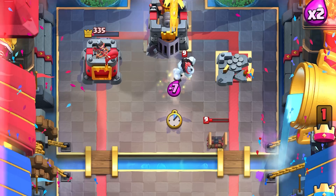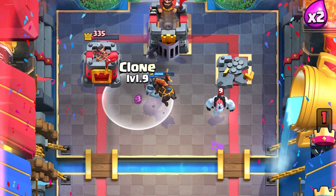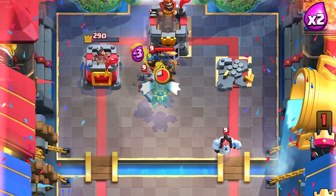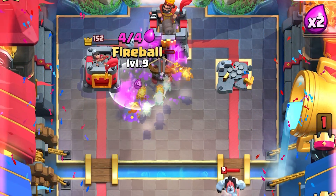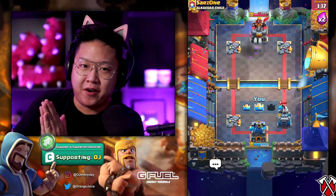Four minutes ago I thought that Tesla was gonna get destroyed — I was so wrong. We're gonna clone that. Why the heck not — I'm gonna use arrows. 152 — that's fireball range. All I had to do is clone the lava hound to give him a false sense of fear when really I was the one that was scared.